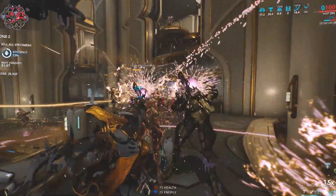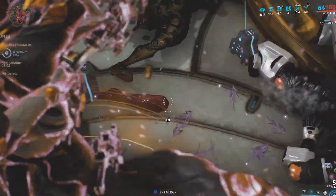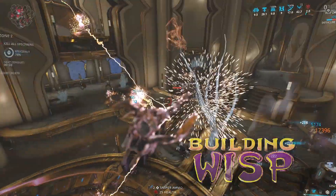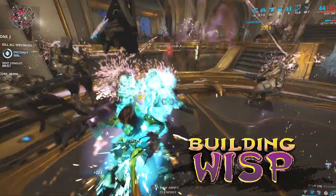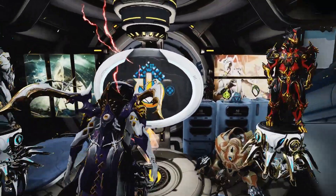Elemental and elusive. This doorkeeper holds the keys to countless blessings and powerful ends. Breach the unknown. Wisp is now. All right, let's get into this Wisp build.